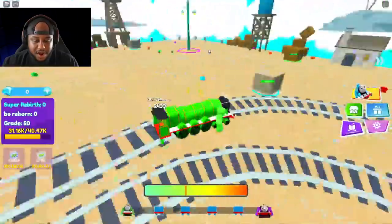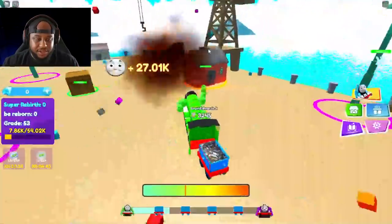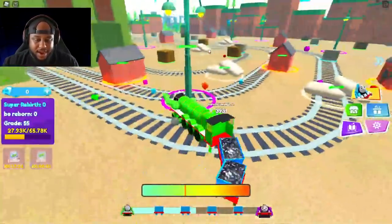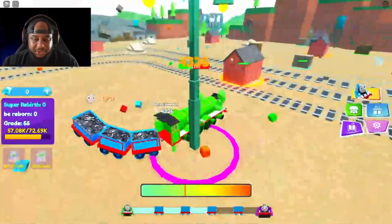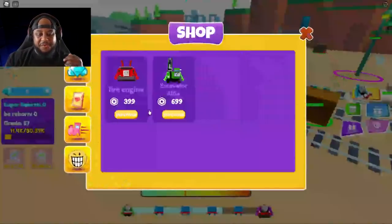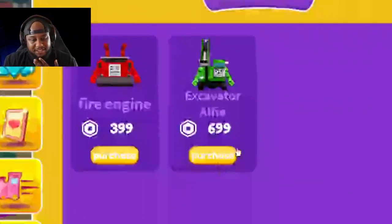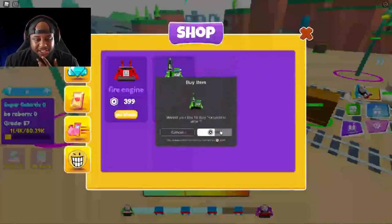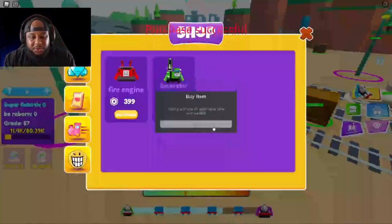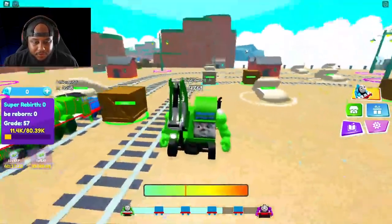Look at this — let's get some of these lights out. We're over level 50 now, going with super destruction. Since we're doing so good, I kind of want to go to the store and spin for the excavator Alfie — 700 Robux. We got the fire engine and the excavator. I'm gonna spin for the excavator to see how strong Alfie is.